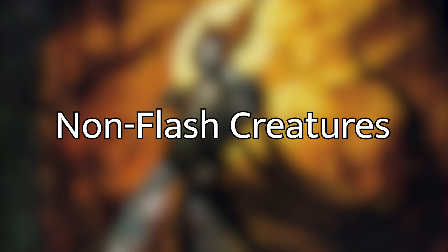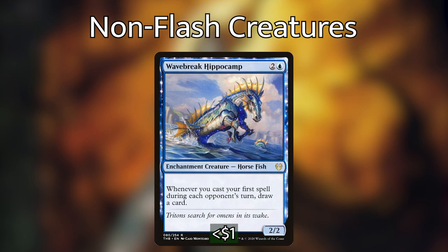Let's get into the creatures, starting with the only two that do not have flash. First is Wavebreak Hippocamp, which is another card I've been waiting a long time to find a home for, and it's perfect here. Whenever you cast your first spell during each opponent's turn, you get to draw a card. This works really well in tandem with our commander — it's essentially a second copy of her. Being able to replace two cards every time we spend one card is amazing.